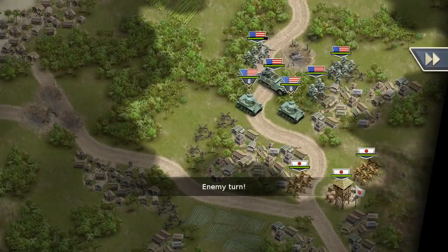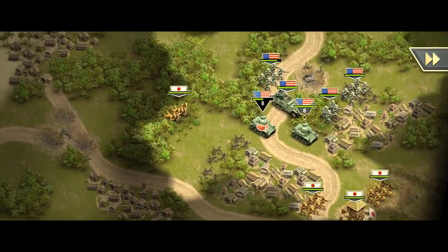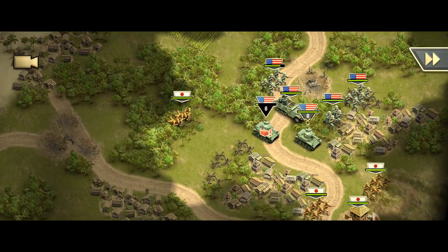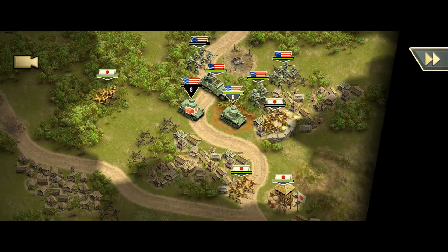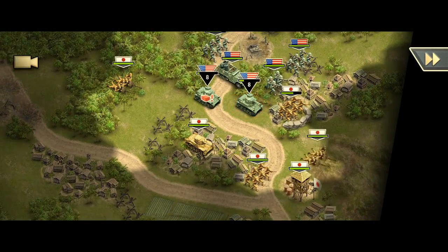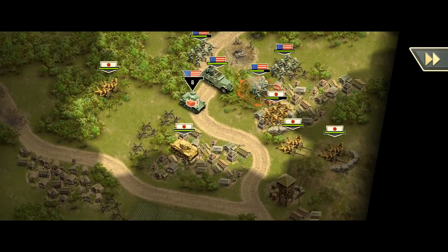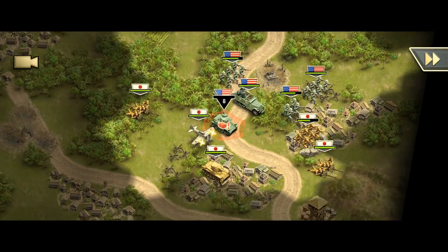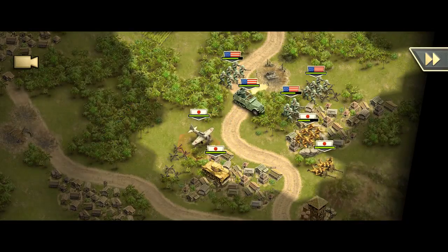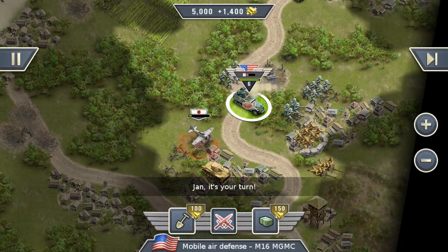Let's hope for the best enemy turn we can get. Another tank — the AT squad is also coming in. We might lose our tank here. What is he doing? Now we lose it — I don't get it, why is he shooting? Does he have any more units left? The airplane. We lose all our tanks — that's a little bit inconvenient. But let's see if we can handle it.